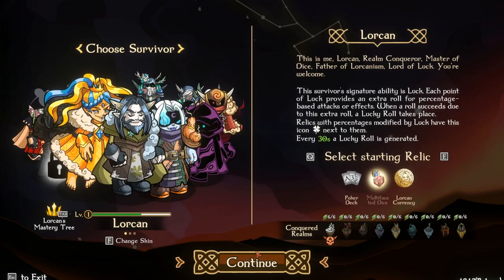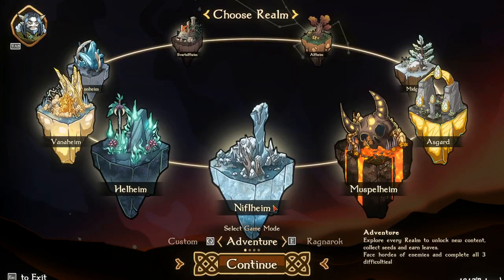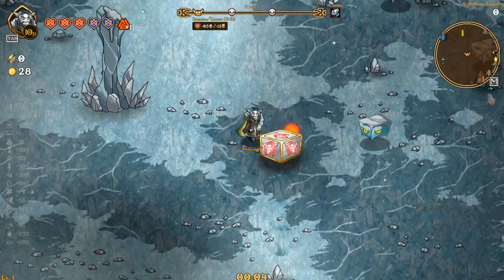Yo yo everybody, what's going on? Welcome back with another Norley cash run. Today we're going to run Lorkin with the multi-phase dice and see how that goes. We're trying to unlock all of Bruna — if you guys didn't see the last episode make sure you go check it out. There was an update so hopefully we can get something going on here.